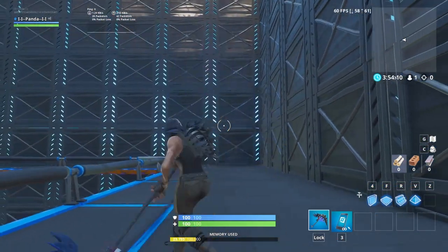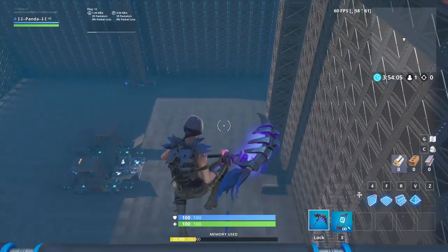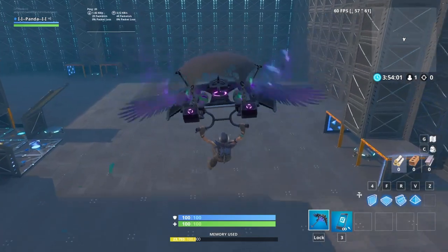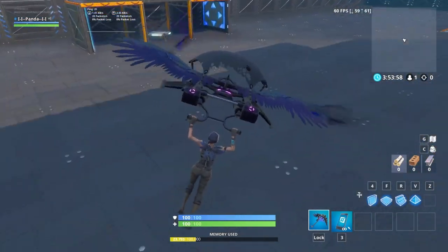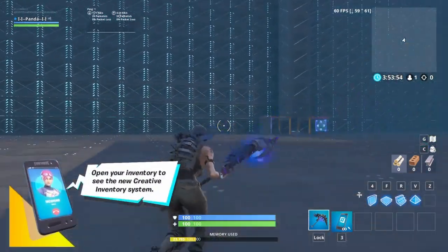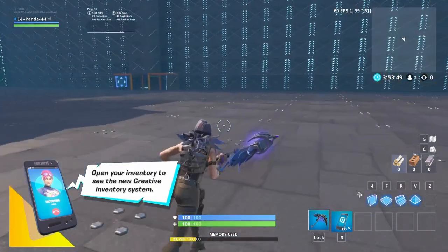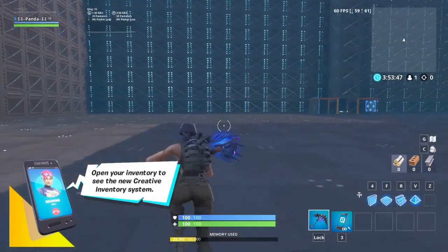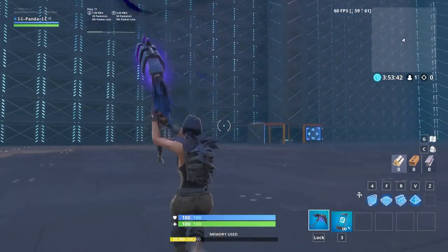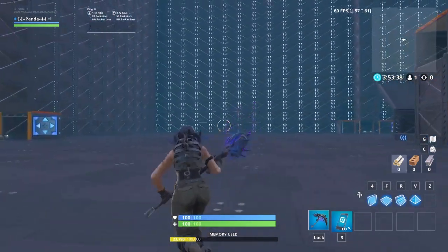Here's the pickaxe in game — love the glow on it, adds some nice brightness to all the dark. There's the feathered flyer glider. For weapon wraps it's up to you, there's nothing out yet that I'd say matches so I'm leaving it empty. I love this setup, it's great.